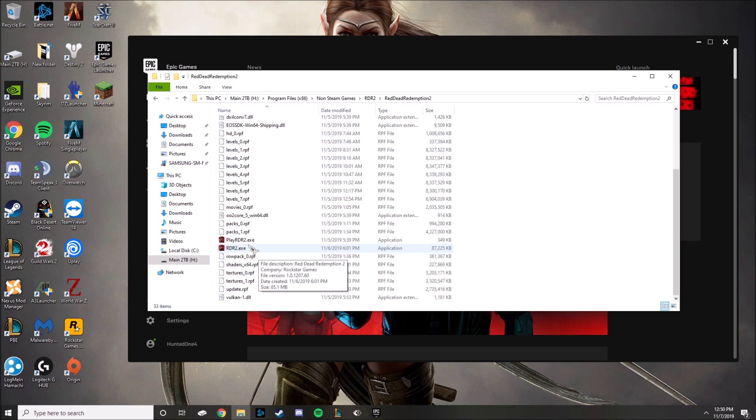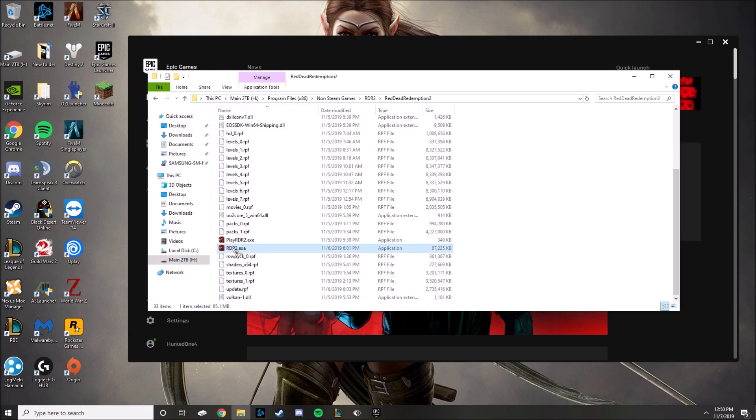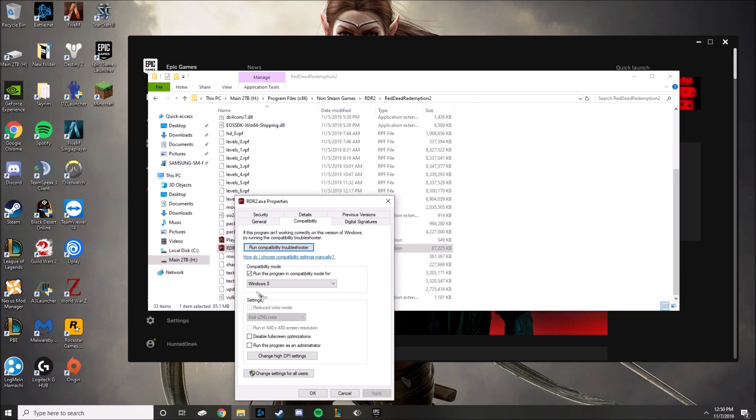Then I saw a video where a guy went to the Red Dead Redemption 2 executable, went to Properties, then Compatibility, and clicked 'Run this program in compatibility mode for Windows 8.' He did not check 'Run as administrator' — for some reason the game will not launch if you do that. So just don't click on that. Hit Apply and OK.